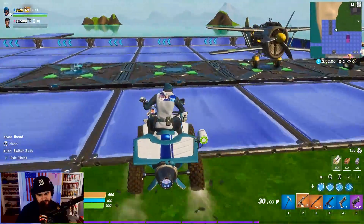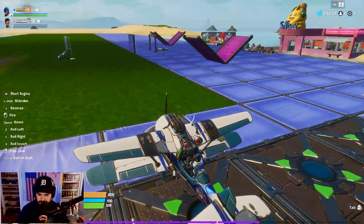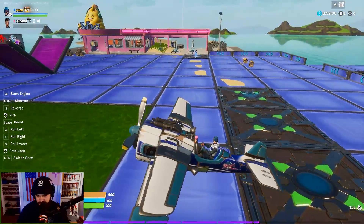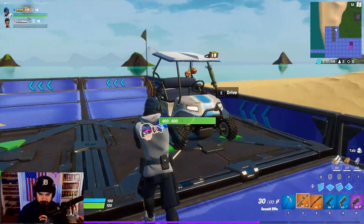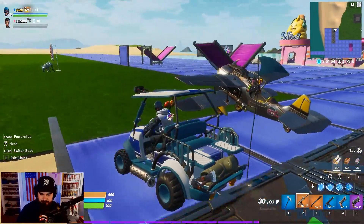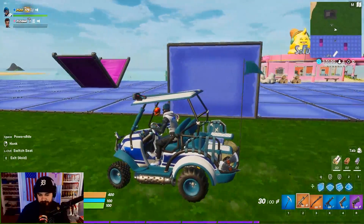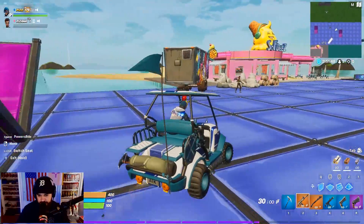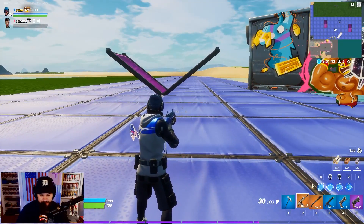I thought the wrap might look good on the Cowboys skin, but that weird turquoise — that gray-blue is not going to look good on the Cowboys. I'm a Cowboys fan obviously, but it's an okay wrap. So far the wrap is the coolest thing of the entire set. I haven't tested the harvesting tool yet but we will right now. I like the blue and white on the wrap and the skin as well.